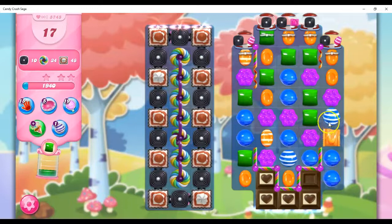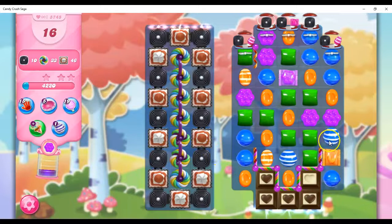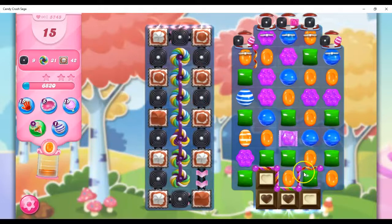Alright, so here we go — I get a nice striped-wrapped combo. It's going to hit this, it's going to hit this, it's going to hit this. It should go through and hit these guys. This is thinner, but I'm not going to worry about that too much. I'm going to do this and see if this exists in a moment, because that was just too fun to pass up. And then I can do this, and I'm getting through that, and I'm getting this chocolate undone.